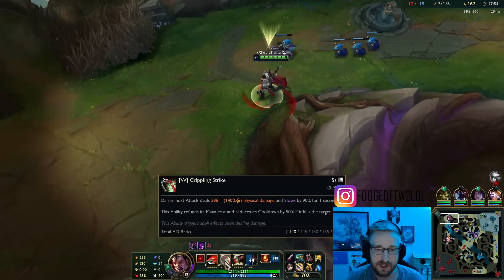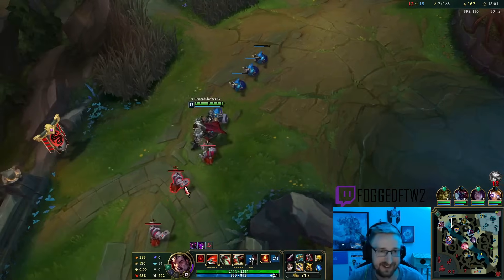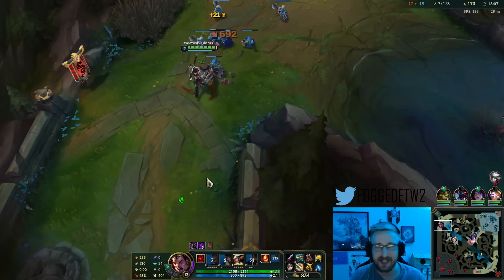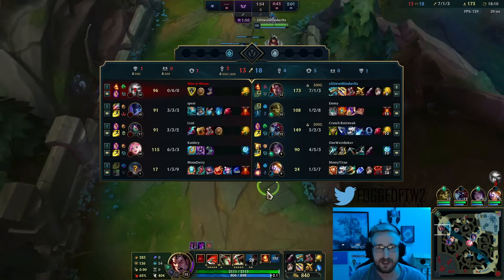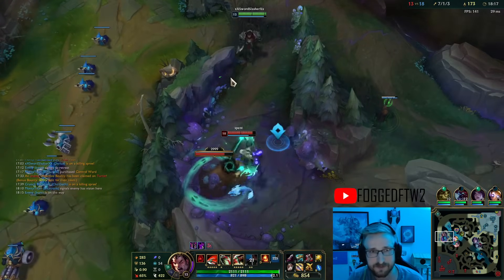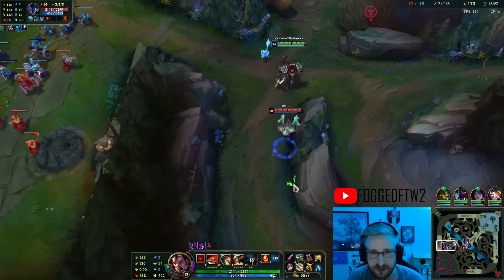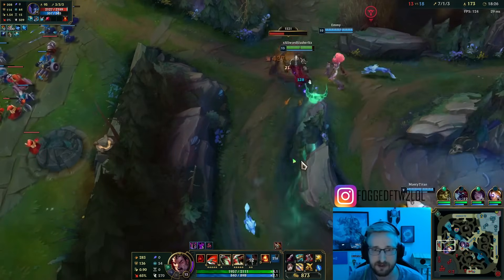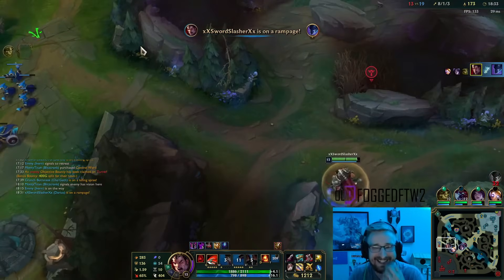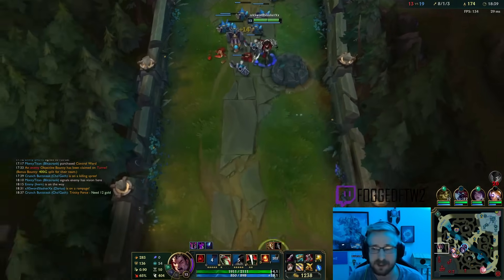Man, 692 on that W. So when I get more points in my W it's going to increase the AD ratio of my W, and my W can crit — so that is big time damage. Especially with Hail of Blades I'm kind of one-shotting anything that can get into my range where I can pull, or maybe my Blitz pulls in, or maybe my Auburn hits a Q and allows me to dash in. Pretty good. Ivern E gave me the kill that time — before it must have been a red buff proc or something.